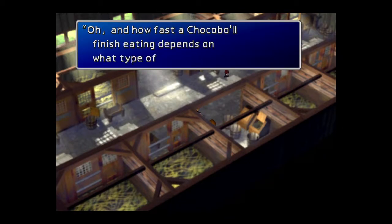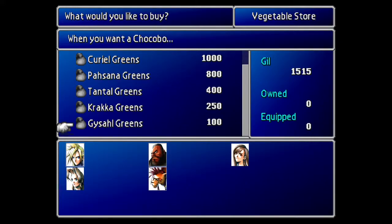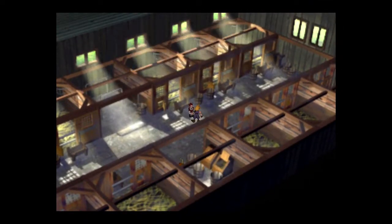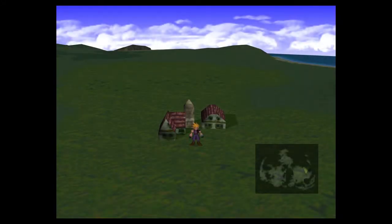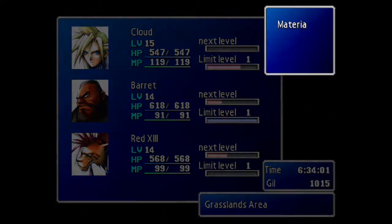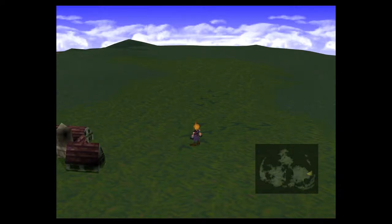And now we can go ahead and get ourselves some greens, which we are going to need to buy. Greens are important for two reasons. These are not the important ones — the important ones are later on in the game. We're just gonna buy five of the Gysahl greens. Greens — depending on which greens you end up taking, it will be the time the Chocobo will be eating them, which determines how long the Chocobo will not run away. You want at least one character to have the Chocobo Lore, and you need to find tracks. There are tracks almost all over the world map.